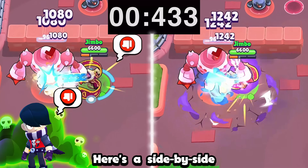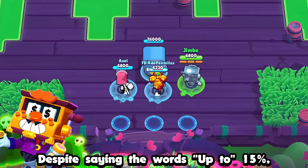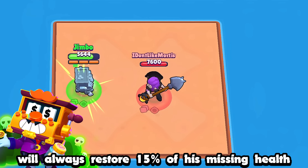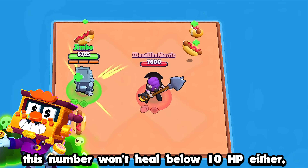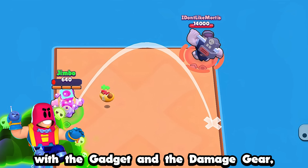Here's a side-by-side of 6 seconds of Edgar with and without his hypercharge — the additional damage he can deal is relatively high. Despite saying 'up to 15%,' Griff's Business Resilience star power will always restore 15% of his missing health in standard conditions. This number won't heal below 10 HP either, in case he happens to be missing a very small amount of health.